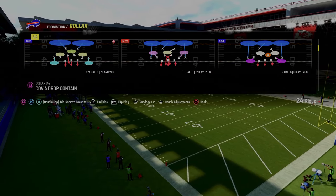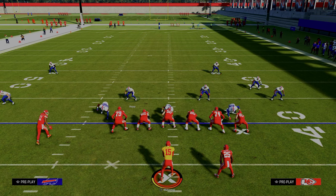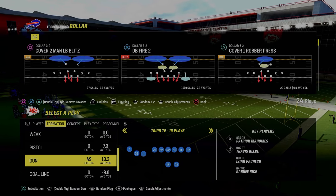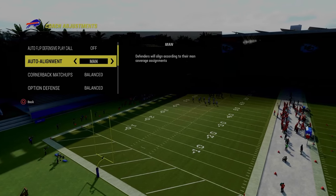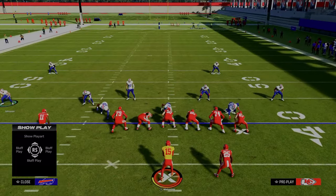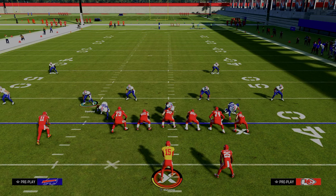We're going to come out in curl flat as our base play. Out of the free safety sub package, you're able to get outside thirds to the safety positions. Dollar is unique — you can't really do this out of Nickel. Nickel sets won't give you this alignment as effectively. What you can do out of Dollar is man-align your defense. When you do this, the slot corner that was on the right side is now over the top. This gives a significant advantage — you're still able to play three over two to the right, but now four or five over three to the left, which gives a significant advantage in terms of numbers.